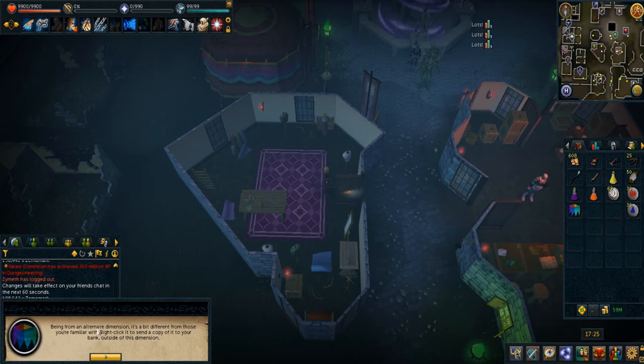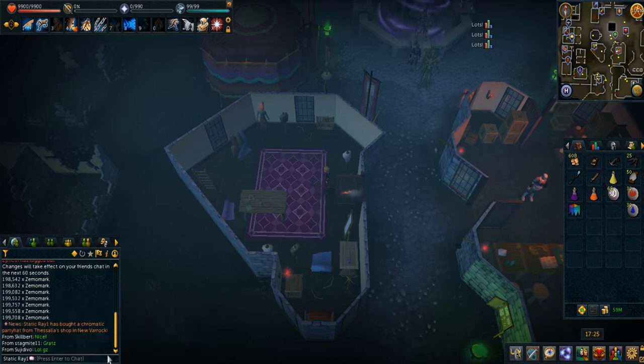Oh yeah — the alternative dimension item, a bit different from those you're familiar with. Right-click to send a copy of it to your bank outside this dimension.